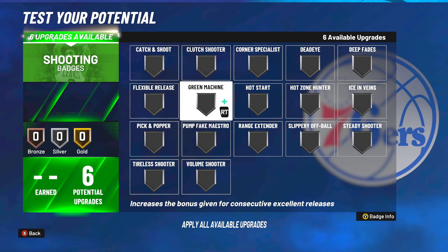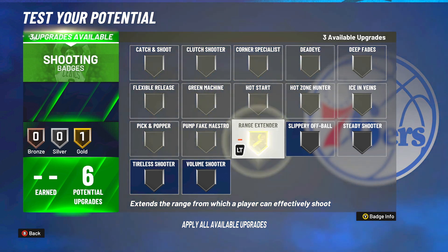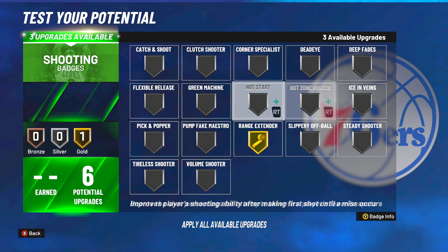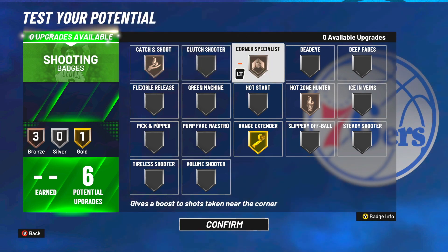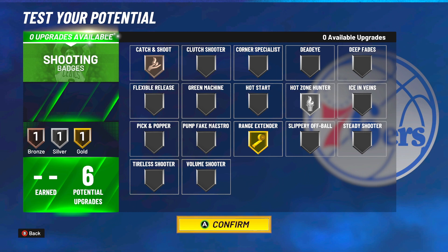Next for shooting, I will go with range extender gold — you want to be able to shoot from anywhere on the court. Range extender actually helps you shoot from the corner too, so you want the highest you can. Some people are 50/50 on bronze range extender because gold is risky. Next, I will go silver hot zone and bronze catch and shoot depending on if you have hot zones. If you don't have any hot spots, you can go silver corner specialist and no hot zone. But if you do, you can even go gold hot zone. It's really up to you if you're consistent.